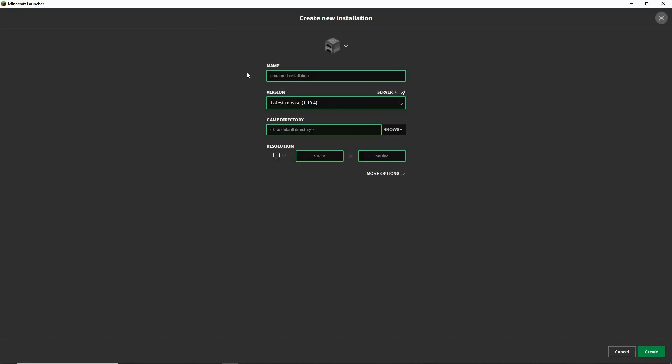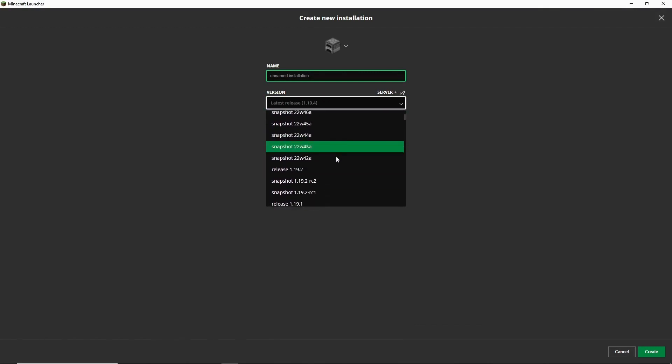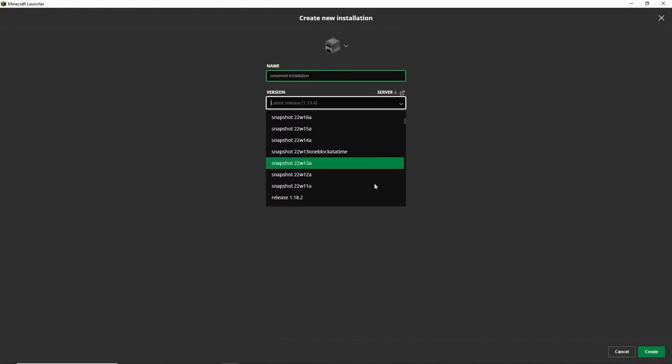But if you want to choose a new installation and play a different version, this is where you go. There are a bunch of different snapshots, which are previews of the different versions.